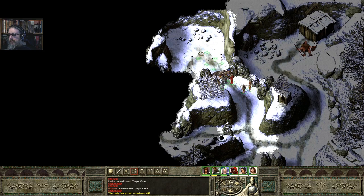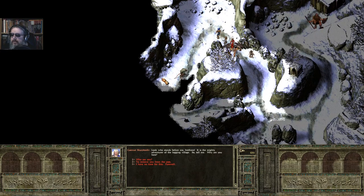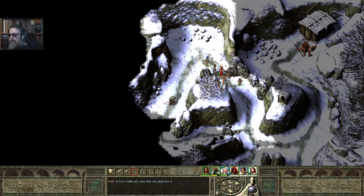Well, at least we're gaining experience. Gernat Sharptooth. 'Look who stands before me, brethren. It is the mighty adventurer of the logging village. So tell me — why are you here?' Who are you? 'I am Gernat Sharptooth. I rule this pass and all within it. Bow to me, adventurer.' You do not rule me — I do not bow to you. 'No? Then perhaps I should cut your legs from beneath you and lay you at my feet.' Yes, a worthy alternative to bowing — do you not agree? 'And if it's a battle you want, then you shall have it.' And there's some stuff to pick up here — let's retreat for a little bit so we can deal with these one at a time.